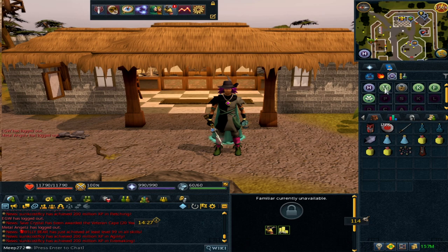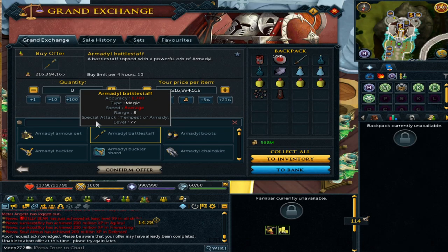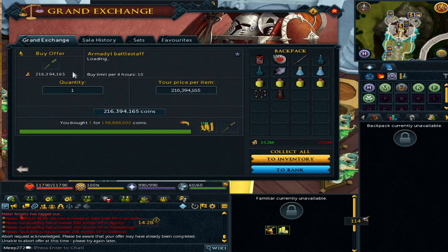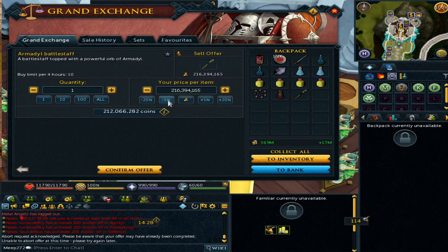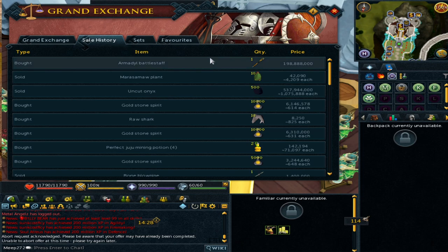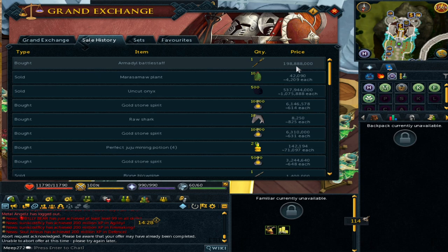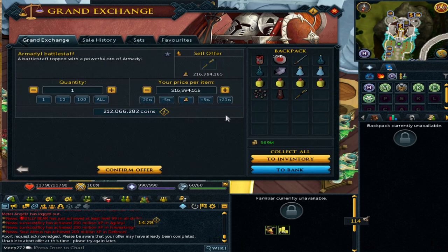Let me check the Grand Exchange to confirm the battlestaff price. Due to changes to the combat triangle and magic in particular, the price is dropping, but at just under 200 mil, each shard is still worth around 2 mil since you need 100 to make the staff. Even if it drops to 100 mil it's still decent profit because you're getting shards so regularly.